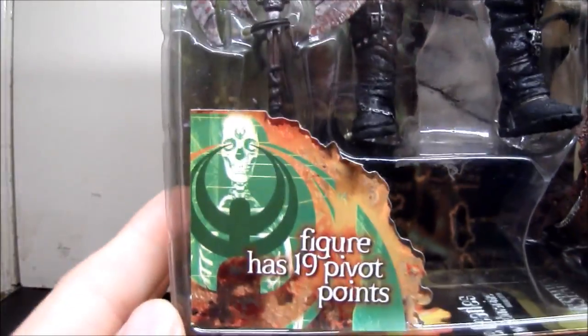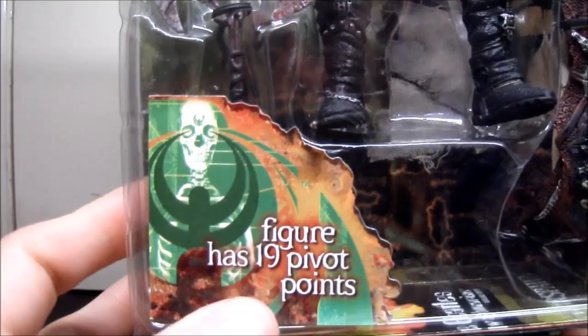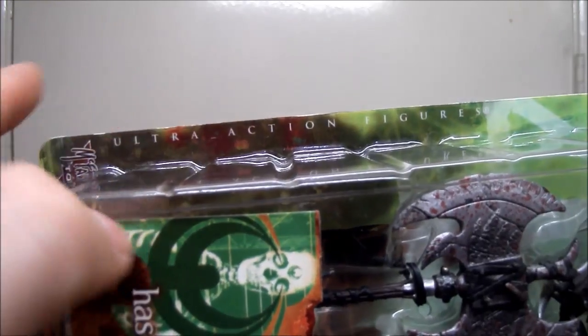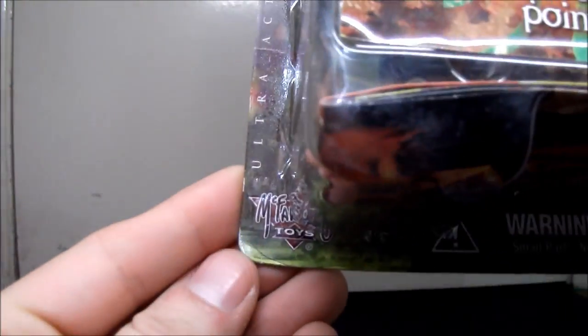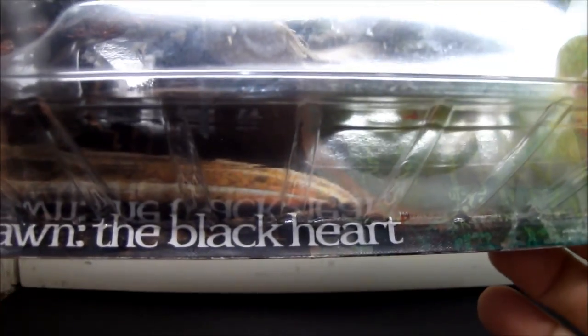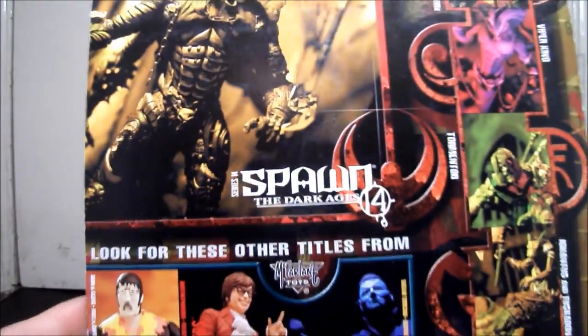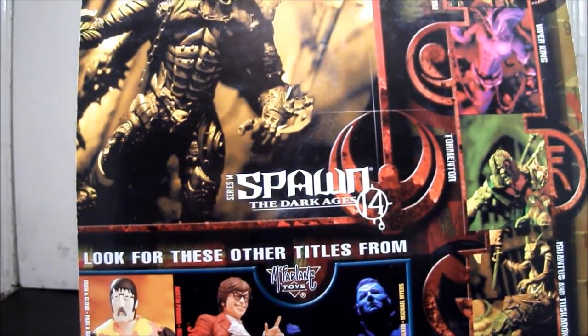Down here it says the figure has 19 pivot points. Right here we got 'Ultra Action Figures.' And his name right here: Spawn The Blackheart. It's pretty cool. Over here we got series 14 marked on it. In the back we get a bunch of other stuff - other figures.